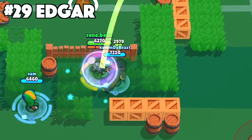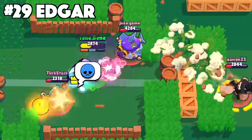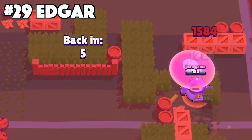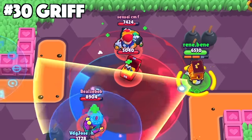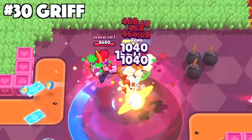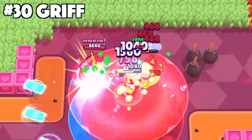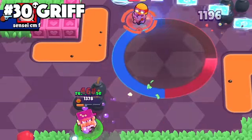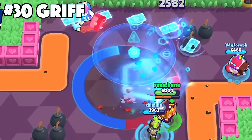For Edgar, try to save your super for the opportune moment. His super is the most important part about him because without it he's honestly the worst brawler in the game. For Griff, after your super is shot out and your bank notes have reached their peak, position yourself between your bank notes so that enemies are hit by as much of them on the way back to deal the most damage. People tend to forget the bank notes return to Griff, and that's where you can get some extra damage in.